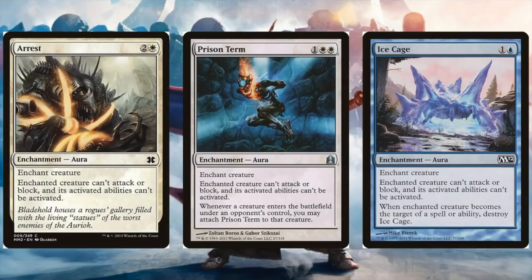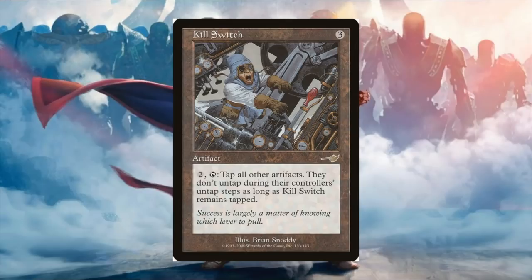Here's one that wasn't on my radar at first — a card called Kill Switch. You pay three and then two: tap all other artifacts, and they don't untap during their controller's untap step until Kill Switch becomes untapped. I feel like it's going to be pretty good. It might be just a touch slow at three and two, but if you can get it going before the Urza player really gets going, I think you'll have a lot of success with it — though I'd need to see it in action since it doesn't show up in Commander much.